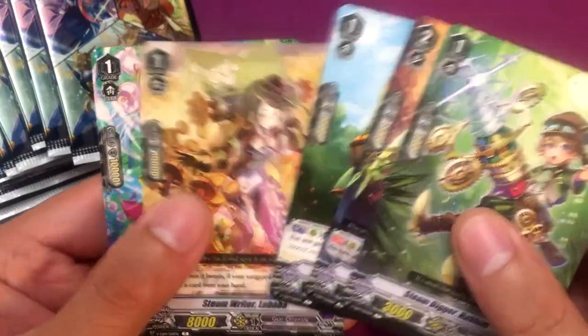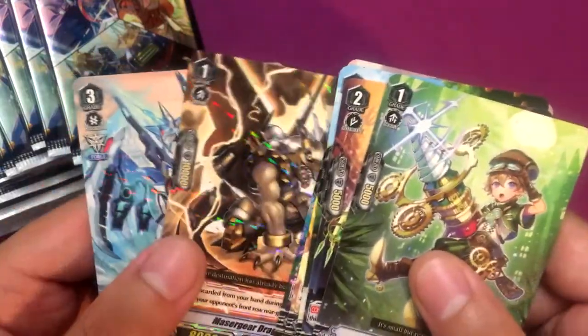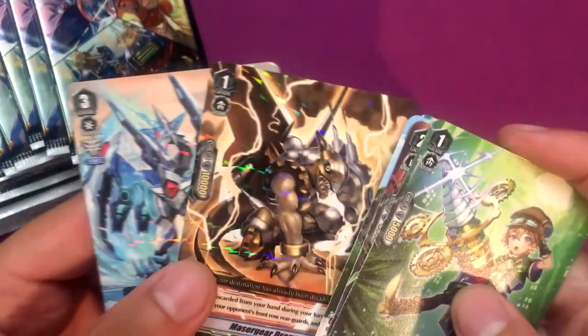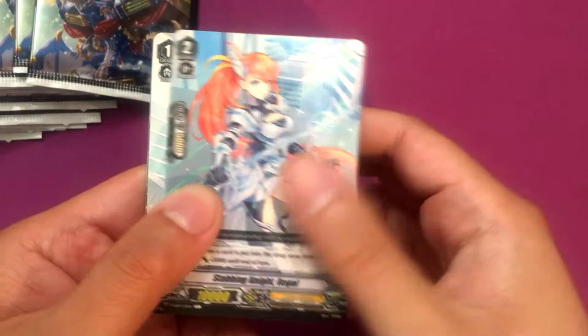I wouldn't mind if both these packs had an Asha in it, just because it would finish up the set. Mesa Gear Dragon and Anabasis Header Dragon for the first pack. I was going to do a scoreboard thing like I did for Dragon's Vanity, but I can't do it in this one - it's too expensive. I'll probably do it for the next set.